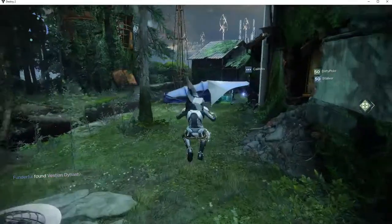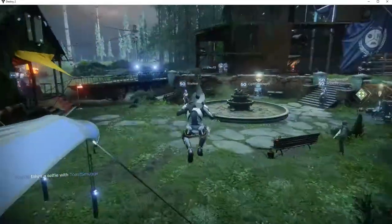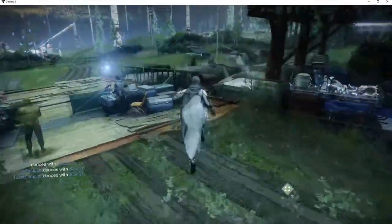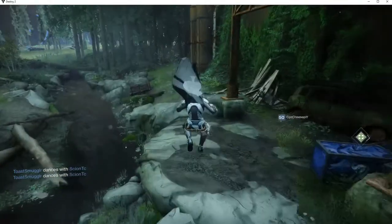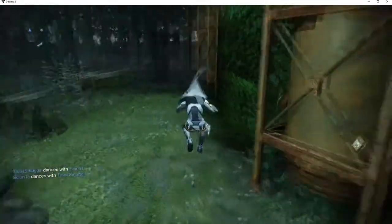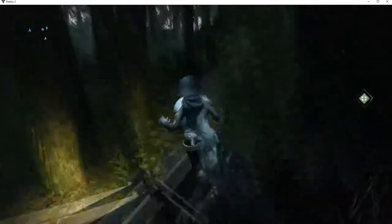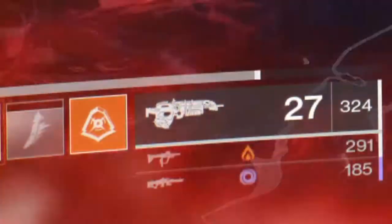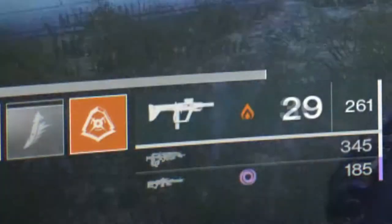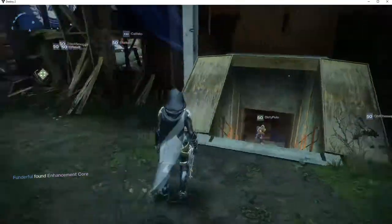It is important that you have a full fireteam for this, and that at least one of you is running a Hardlight — or in our case, two. There will be a lot of void and arc-shielded enemies, so make sure you have the corresponding burn on your gun. Also, a few enemies have solar shields, like heavy shanks, so make sure just one of you has solar on. You have 20 minutes to complete this, and boy is it a doozy, so let's get going.